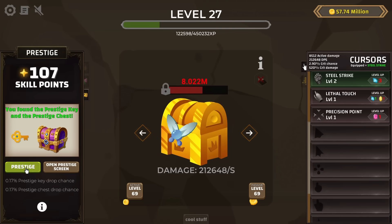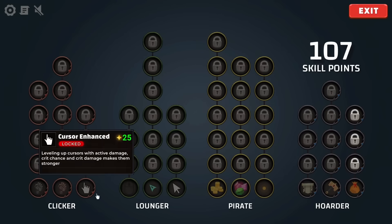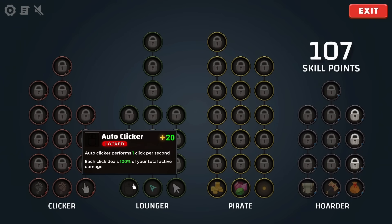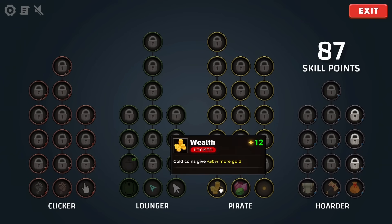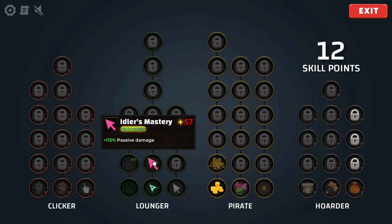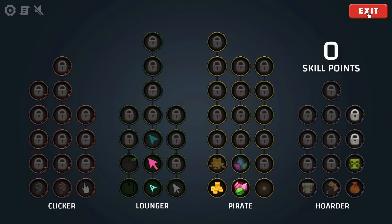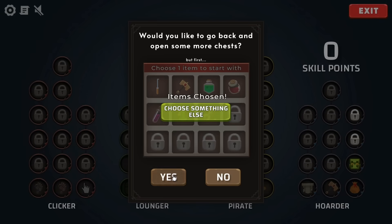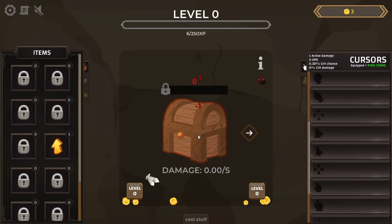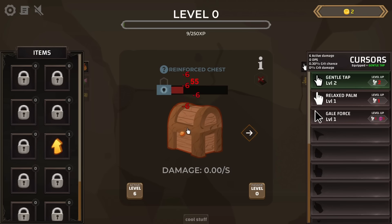Speaking of which, I think I'll go ahead and prestige. We still keep the rare treasures. Now we spend the skill points — first and foremost, we get an auto-clicker and make sure we get the wealth perk for extra gold and increased passive damage. We'll also increase the chance for treasure to drop and get the goodie bag, choosing Gold Touch to start with. And then we're right back to where we were before, but we still get the bonuses from all the cool stuff we collected. We can level up the cursor right away and get right back to making a lot of money from opening a lot of chests.